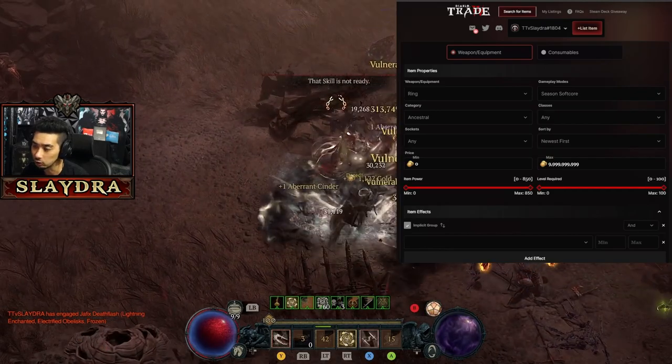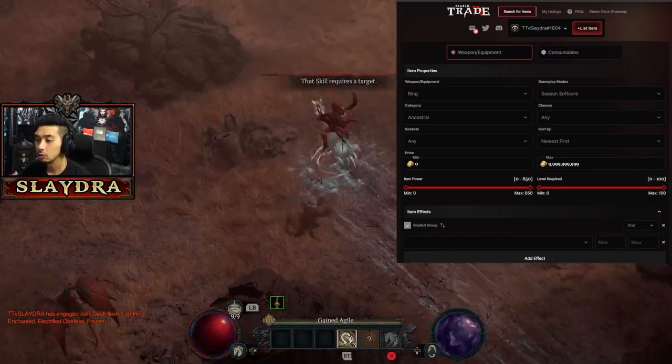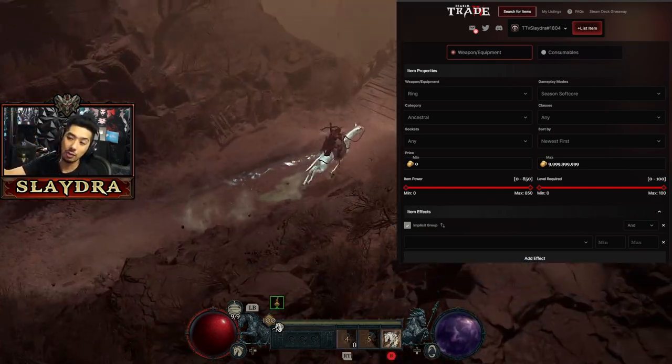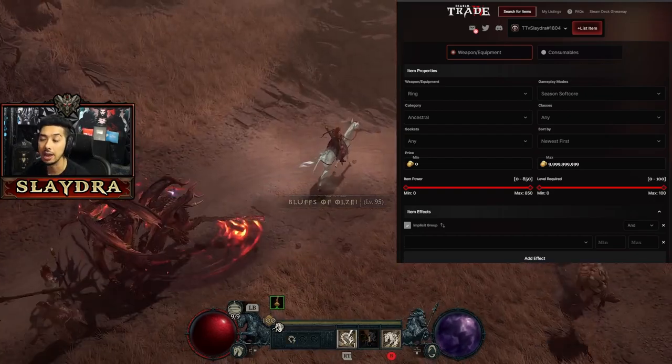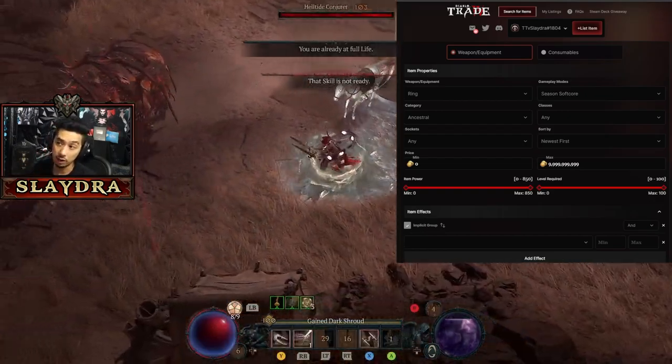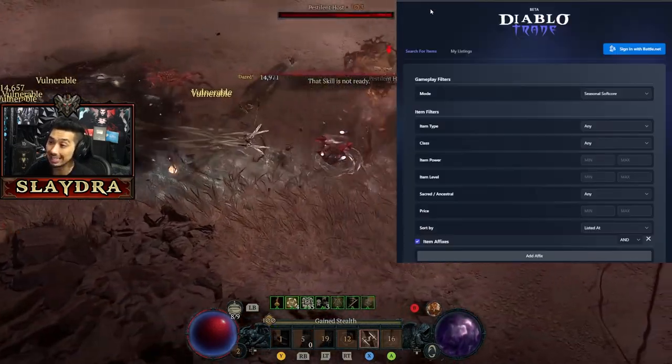It's more about being efficient and understanding which items will sell for lots of gold, so you can take that gold and buy a new item. Just sell whatever drops in the game, then go to trade websites or Discord groups — it's an excellent way to get upgraded gear.